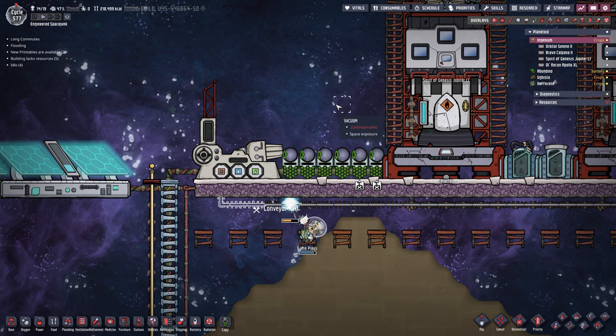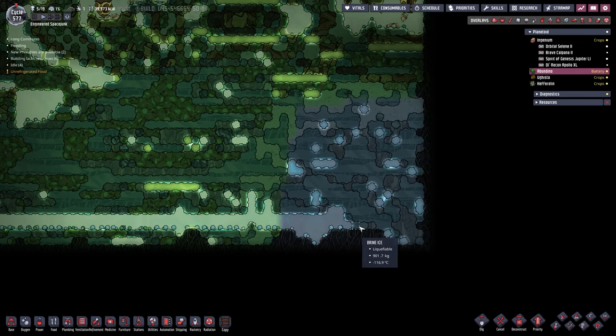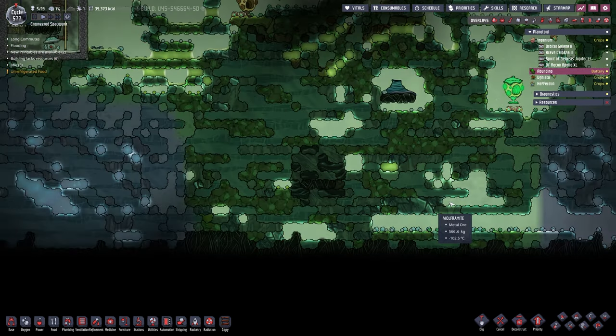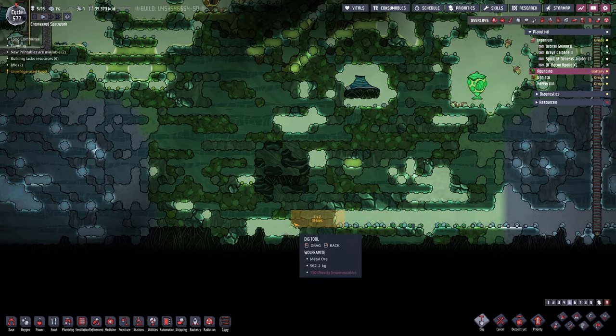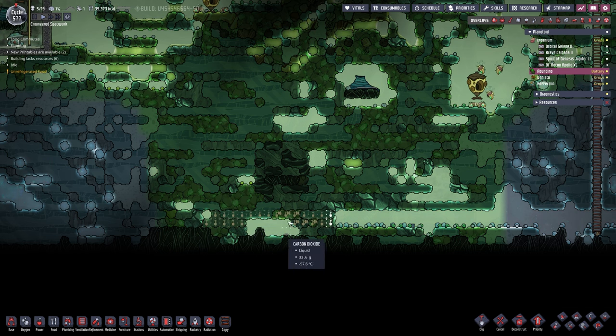Back on Abundino — unfortunately there is nothing hidden in this corner. We still have our iron volcano, so we might as well start digging in this general direction to give ourselves a little bit more space to work with. Other than that, that is all we are going to do over here today.